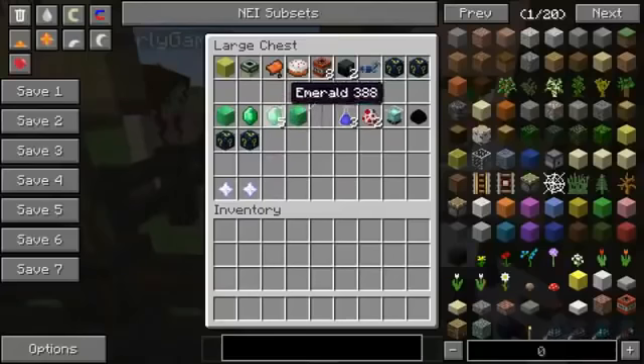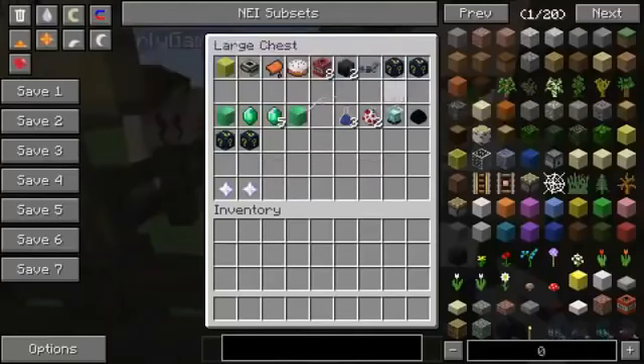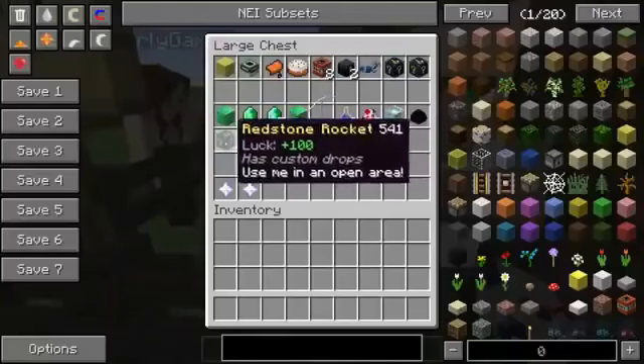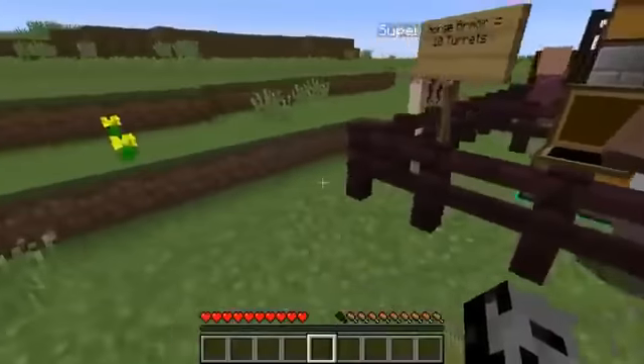In this mod there are so many different drops, it's absolutely ridiculous. I added in some other ways for us to get beacons, dragon eggs, and nether stars. If we get any of the structure blocks like the starship, we can trade it in for a beacon. The cloud dwelling gives a dragon egg, and the mushroom house or the redstone rocket will get us nether stars so we can get weapons.